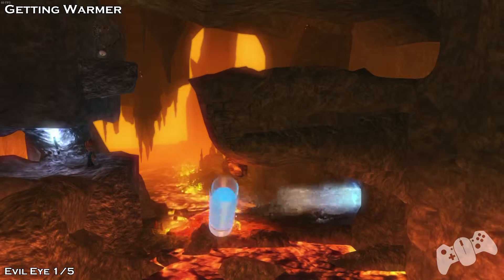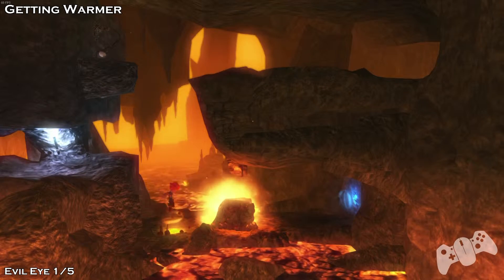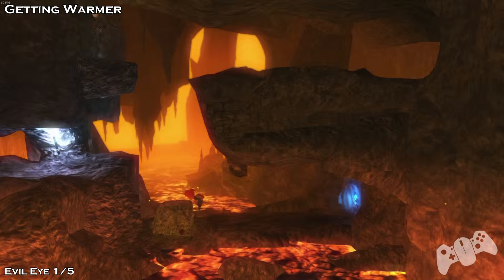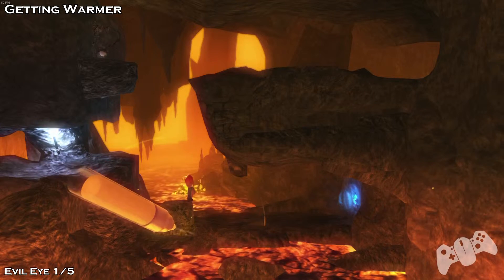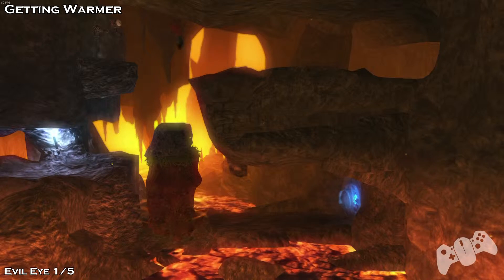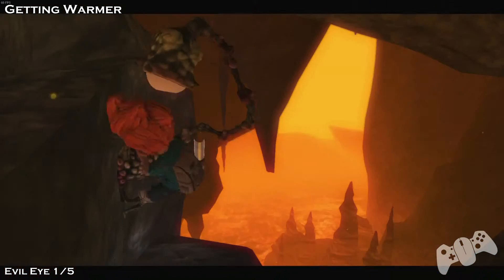Evil Eye 1 of 5. Once you get to this area here, you have to freeze this bad guy. Push his rock to the left, use the pillar to jump up. Before you continue right, jump left to find the Evil Eye 1 of 5.